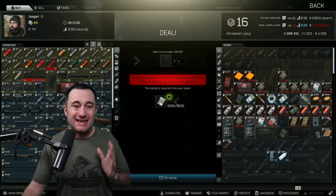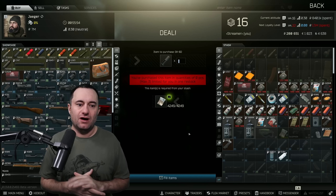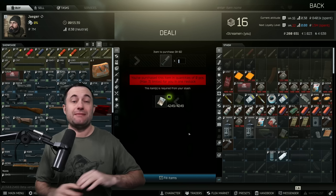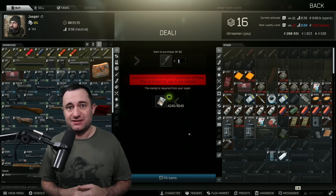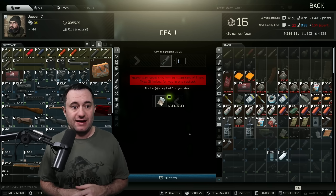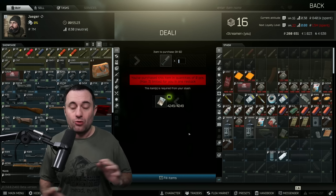The last part that is the big hang-up — this is going to hang everybody up — is this GK02 shotgun muzzle brake. This does unlock on Jaeger level two; you can just straight buy it from him, but that's level 15. If you want to do this before that, you've got to find this in raid. It'll sometimes show up on shotgun scavs — it'll just be on their shotgun on the end of it. You can find it; you don't have to take the whole shotgun. You can just grab the muzzle brake and take it. Make sure you put it in your secure container because it's a home run to get this done.